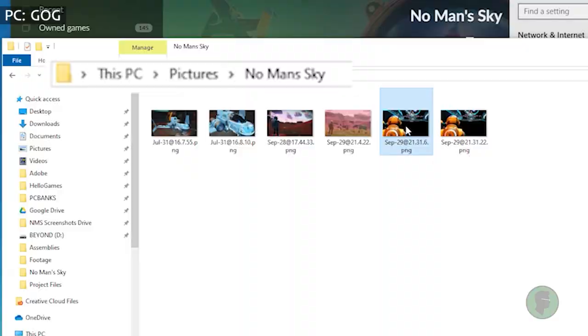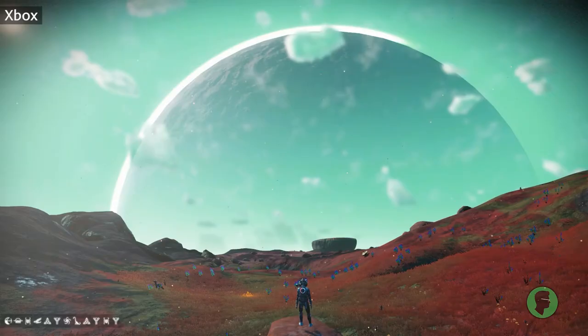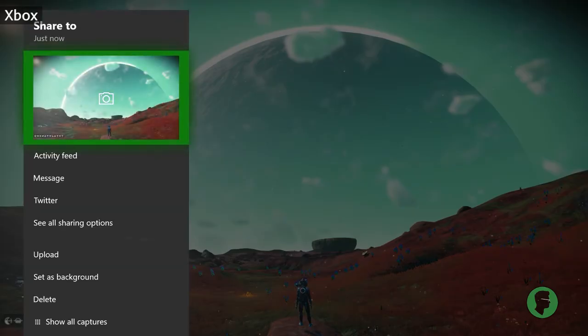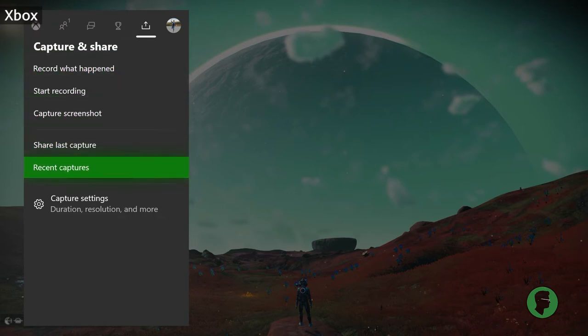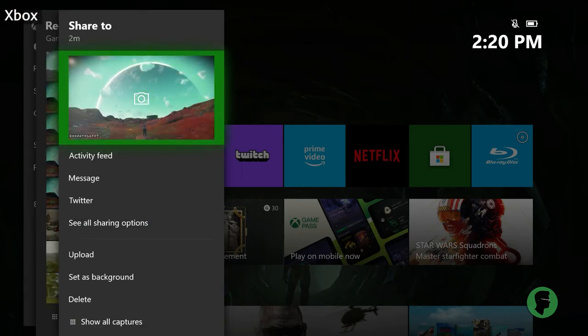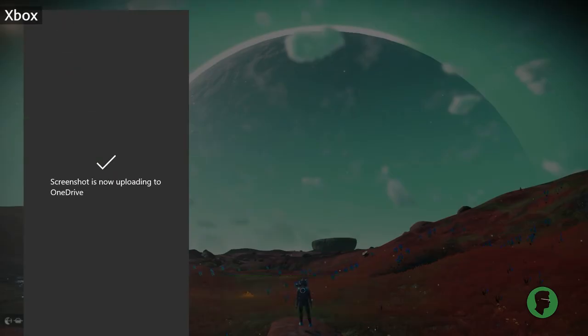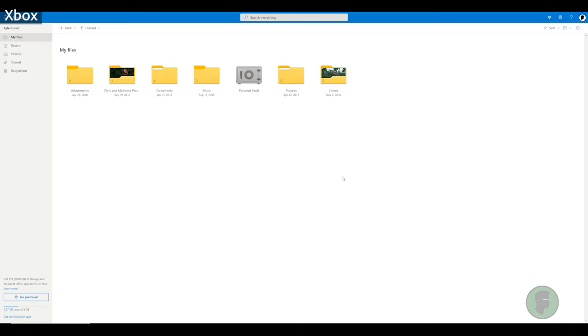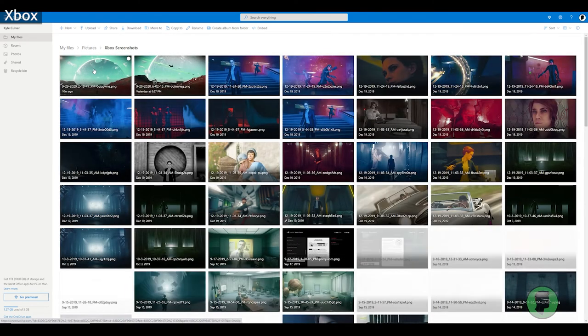When you want to snap a photo on Xbox, hit the Xbox button and there should be an option to save a screenshot using the Y button. This saves the photo and you can immediately access it when the notification pops up by holding down your Xbox button. If you miss the notification, hit the Xbox button, move over to the Capture and Share tab, and go to Recent Captures. You can choose which shot to select and share where you like. I like to upload my shots to OneDrive and have them immediately accessible on my phone. If you have an Xbox account, you have a OneDrive — go to the website or download the app, and your content should be automatically organized in folders.